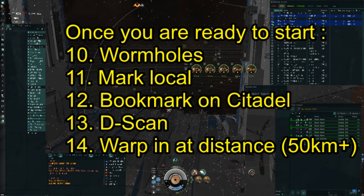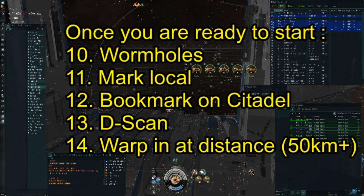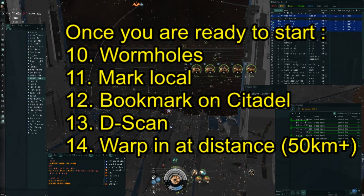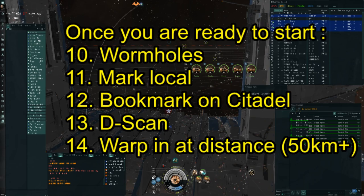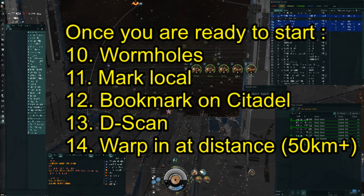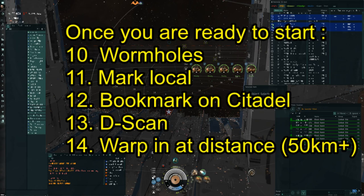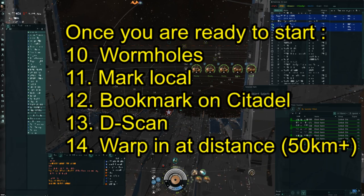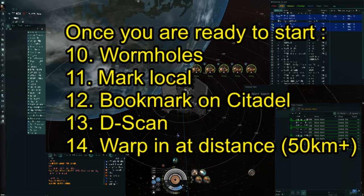One little hint: mark local. Just click into local chat and then hit Ctrl+A. The whole local chat will be highlighted, and every time a new person enters system they will appear as not highlighted — making it much easier to spot when a new, potentially neutral, guy enters system. Make a habit out of this and you will be able to spot enemies much quicker.